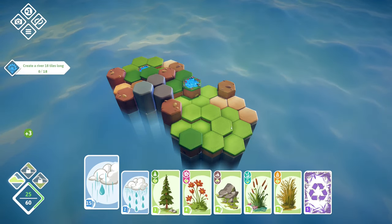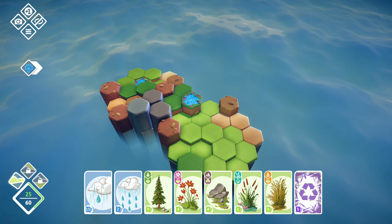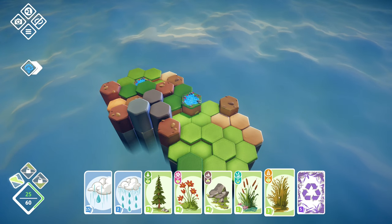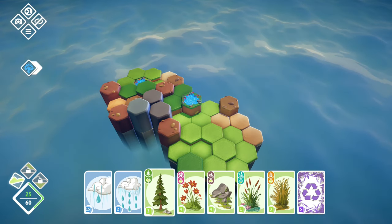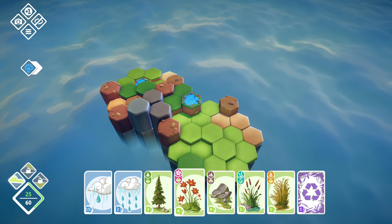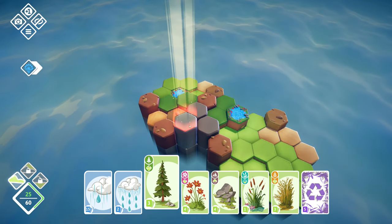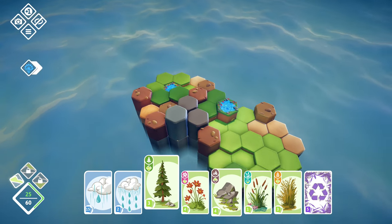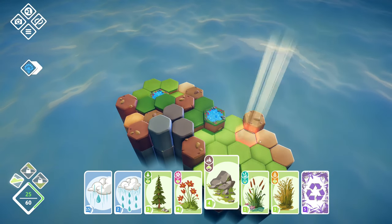Now we can see the different kinds of biomes that we will have access to. We have forest, some flowery stuff, some marshlands, some plains, and we have mountains. We can see on the icon where we can place them. Forest — we are not able to place that on a mountain region, so we cannot place them up there, they show red. Kind of the opposite with mountains — they go up here, of course, and we can't place them in the lowlands.